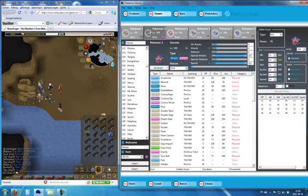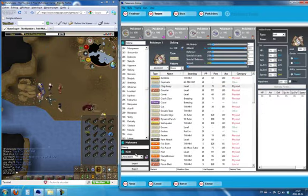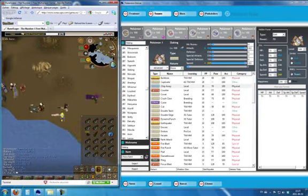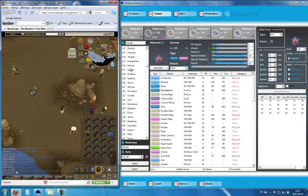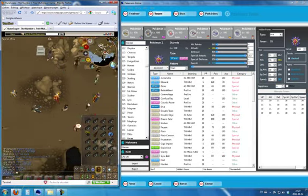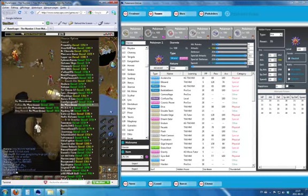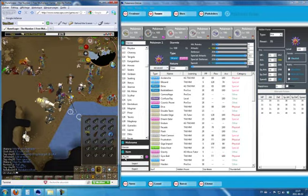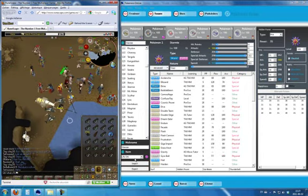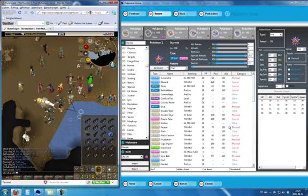My second Pokemon is Starmie with a Life Orb. With a Choice Band you can only choose one attack per switch, but I switch him out after anyway. However with Starmie I want to have a large variety of attacks to use and I can't just do one and switch out every time. So I put a Life Orb which boosts his attack and special attack a bit, and I can still continue using different moves. It's not as good as Choice but it's better than nothing.